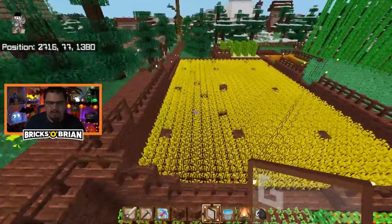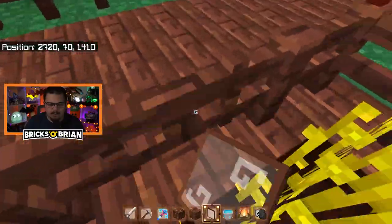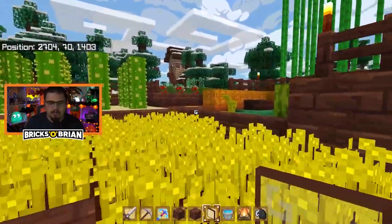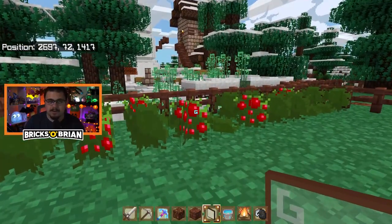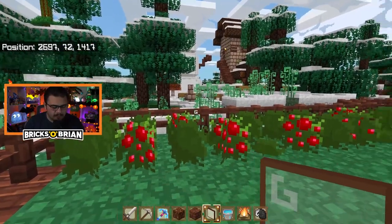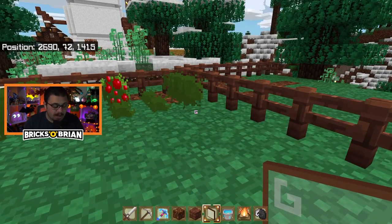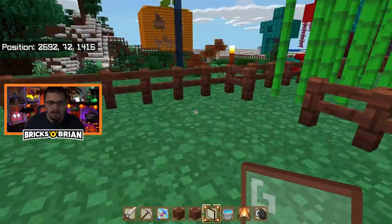Another thing I added was over toward this section. I changed up how this was — it's obviously still all the wheat you're very familiar with, there's the bamboo — but now on this section over here I added a place for these berries that were located over in the village area, and now they're actually growing here. Eventually I'm going to put nether wart over here as well, so nether wart can grow — not that I need it — but just as a crop to grow and have it be around.